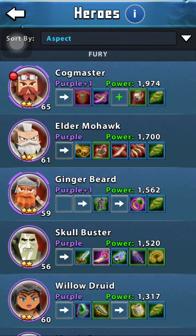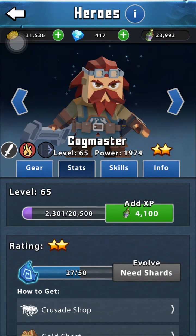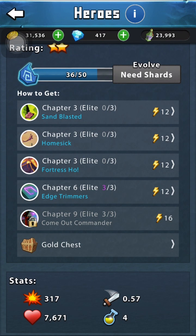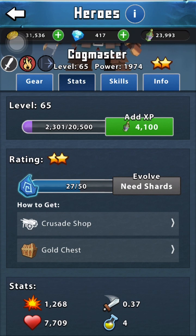He really builds up his power quickly. His skills are really nice and he has a ton of attack — even higher than Totem Prince. He has 7,700 life, which is a decent amount, comparable to Light Warden, a little lower than Elder Mohawk, and a little less than Skullbuster. My Skullbuster's only purple, and my Cogmaster's purple too. He has medium to lower energy gain, medium attack speed, and super high attack — like the highest attack out of all my heroes.